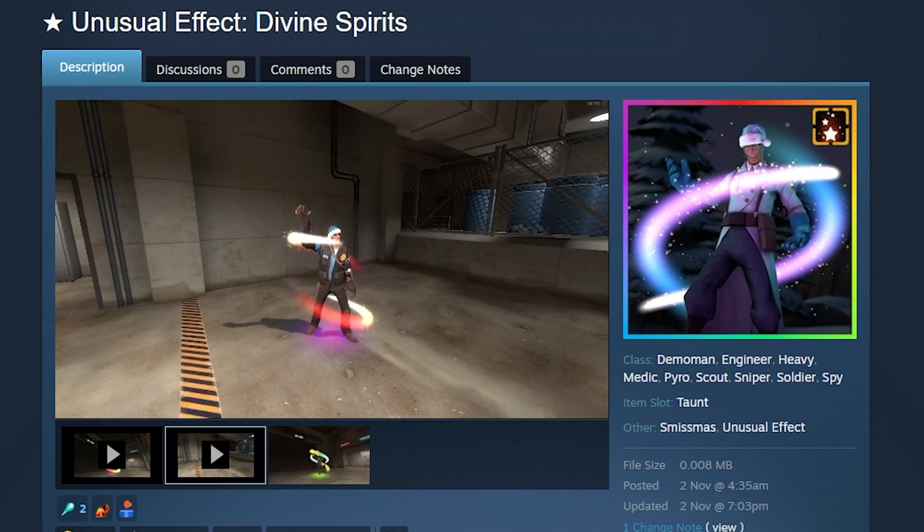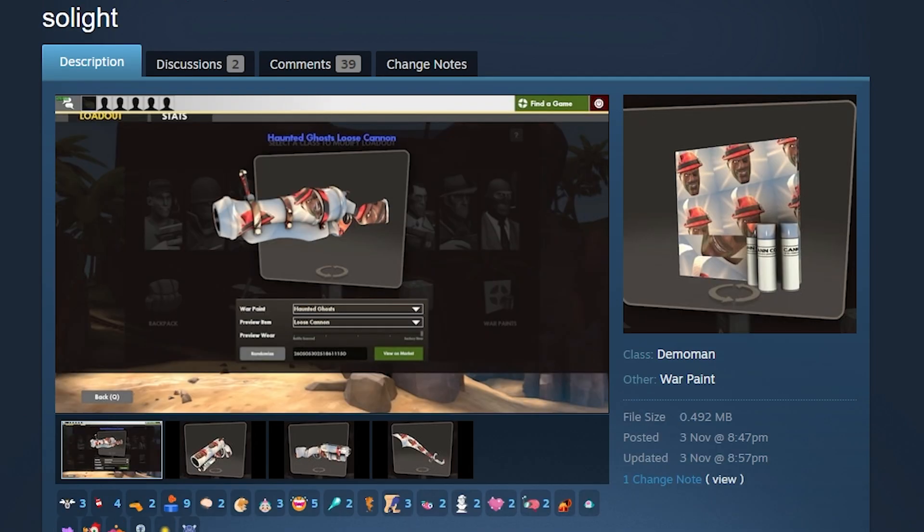Next up, the unusual effect Divine Spirits — one more unusual effect to add to the pile, but I think it's a cool one. Look at that — really, really dope, and it's also very well adjusted for the Christmas spirit.